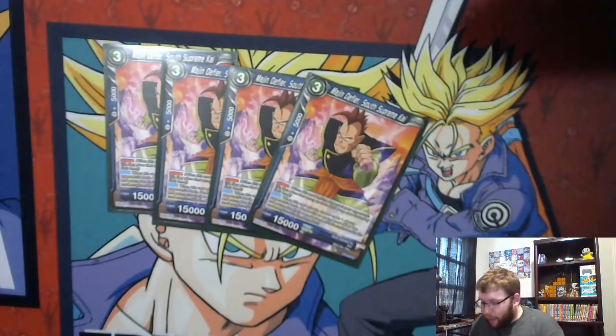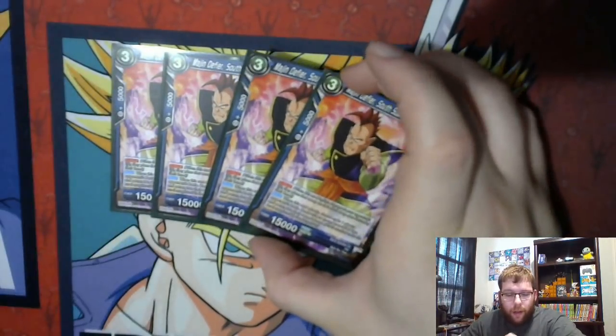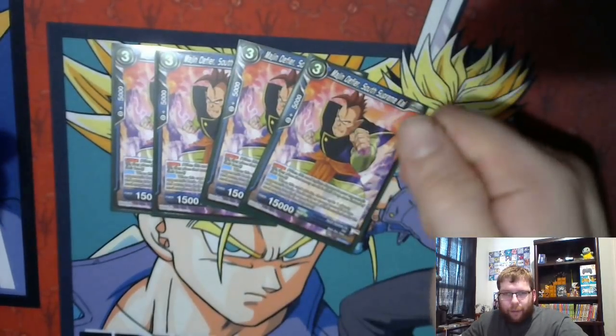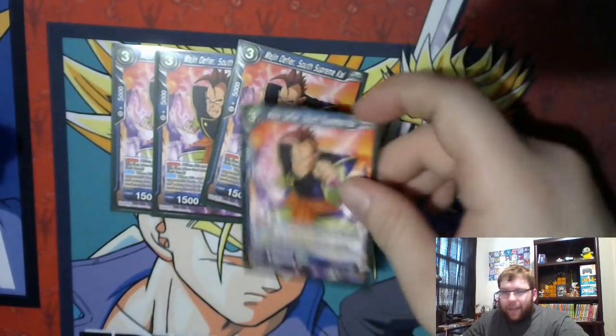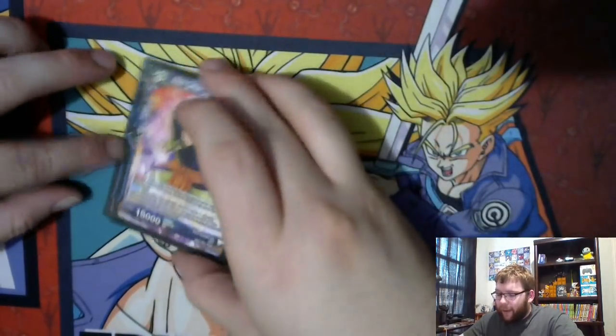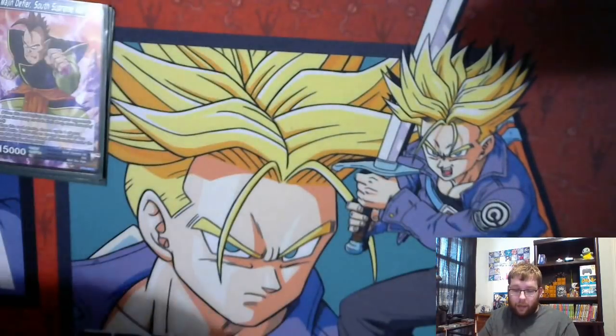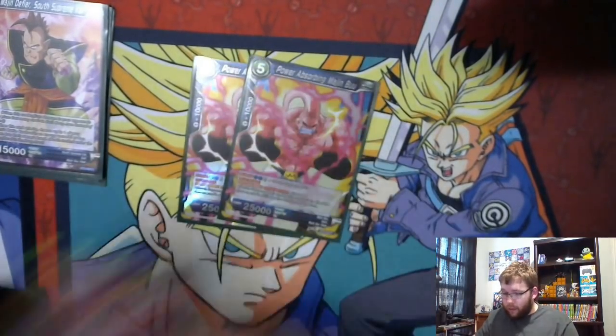The main one you're going to be searching out is Majin Defire South Supreme Kai. When this card attacks, choose one of your opponent's battle cards with energy cost three or less and return it to the owner's hand. That can be useful to remove combo pieces or smaller guys they might want to evolve. More importantly, it has Critical, which is super amazing. You don't want to bounce back cards like Trunks or Goku that give instant advantage when replayed, but if they have a combo piece they need, this effect can be useful.